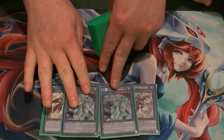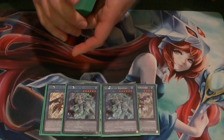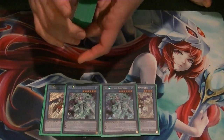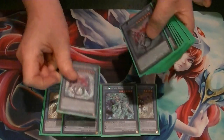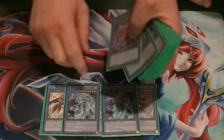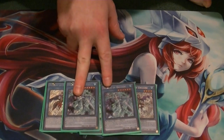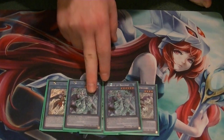2 copies of Brios, since we're down to 2 now. Discard this to search out any Necroz monster. And if it's on the field, its monster effect lets you bounce back 2 cards that were summoned from the extra deck.